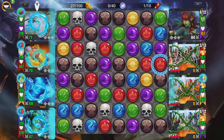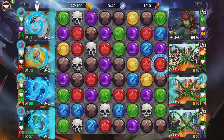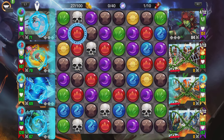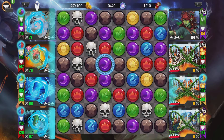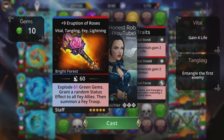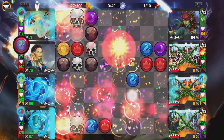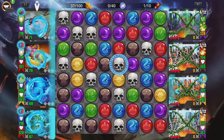Look at it already — we've already got them burnt, frozen, stunned, entangled, webbed. We're submerged, we've got barriers. We're pretty much safe already, apart from the fact that the top troop isn't entangled yet, and we can fix that by casting Mandragora. It's going to entangle the top troop. There you go — we're safe from all types of damage.